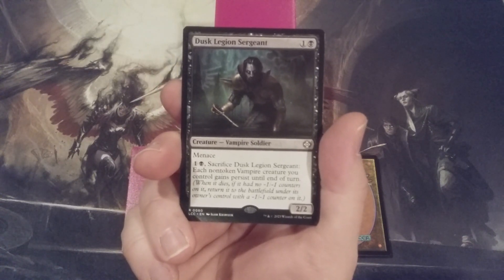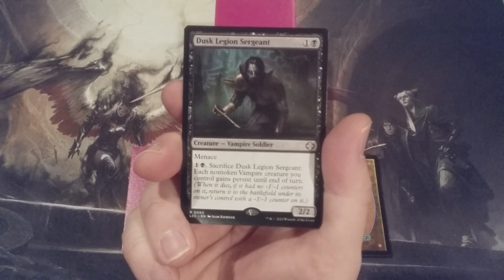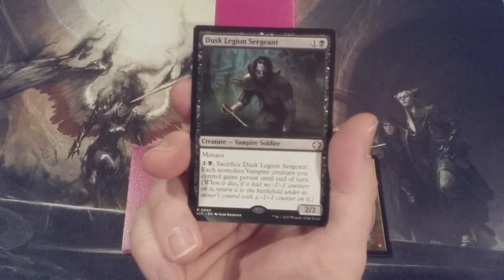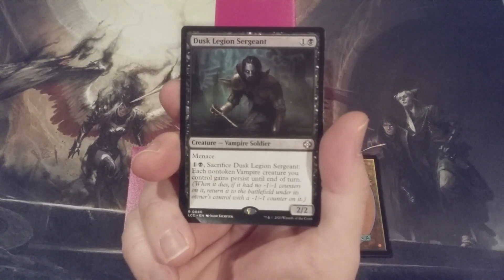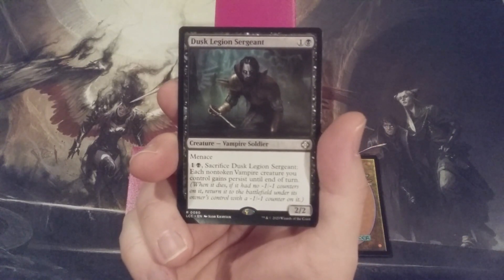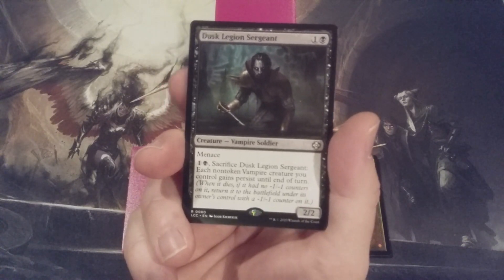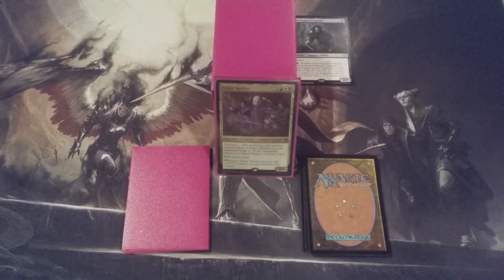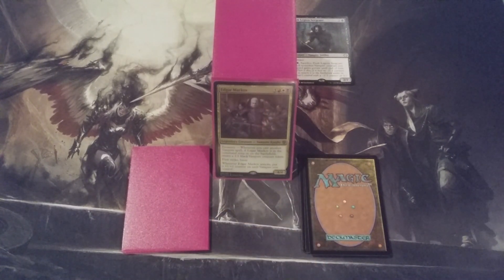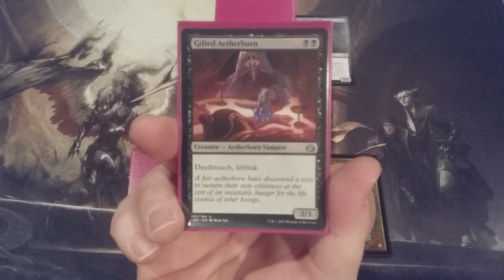Because we're in the appropriate colors, we can bring the Dusk Legion Sergeant back from our graveyard very easily. This could be an extraordinarily frustrating thing for our opponents, and very versatile for us because of the resiliency of our vampires keep coming back, which generally for tribal builds such as Edgar Markov is usually a detriment. So with the Dusk Legion Sergeant going in and its ability to help out the entire team — which you're going to see as a common theme throughout this video — this is coming out: the Gifted Aetherborn.